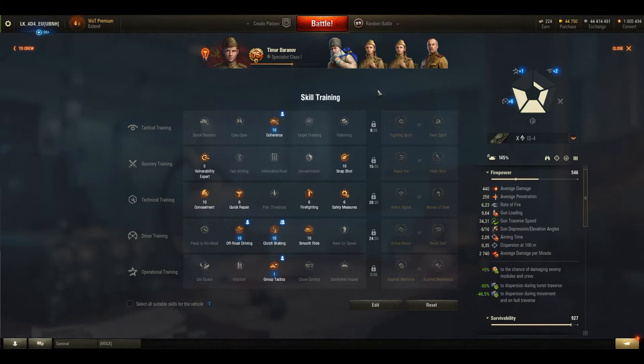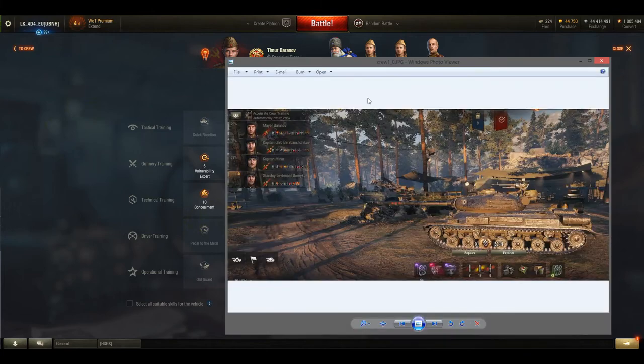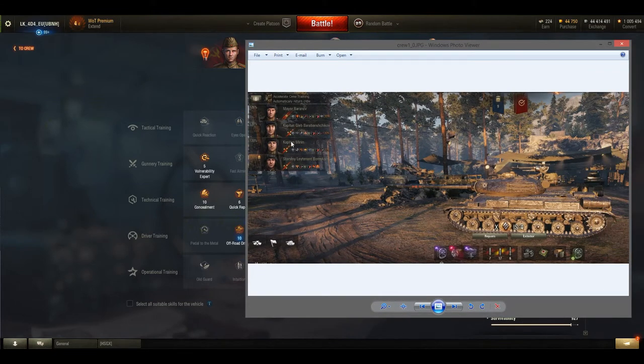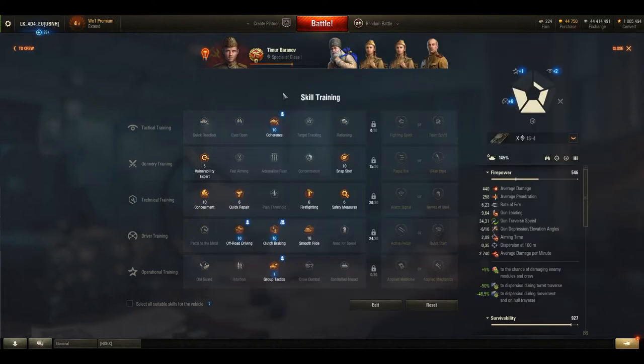Once I learned that in Crew 2.0 I'm unable to have some perks trained to 100 percent, I decided to do some additional testing — for example, focusing just on the aim circle on the move. To create the same conditions, let's have a look at my current crew before conversion. The current crew is using this setup: Brothers in Arms, Snapshot, Smooth Ride, and the driving skills, which are going to be the same on the test server. The Coherence is equivalent to Brothers in Arms. Here we have Snapshot trained to 100 percent — 10 of 10 points — Off-Road Driving trained to 100 percent, Clutch Braking, Smooth Ride. Same conditions, same setup on the tank.